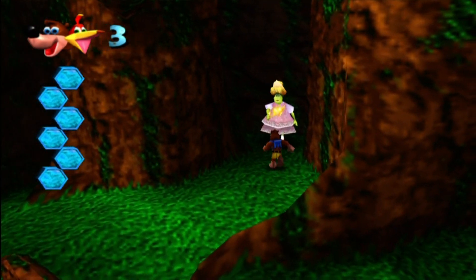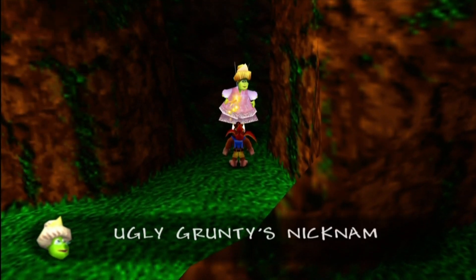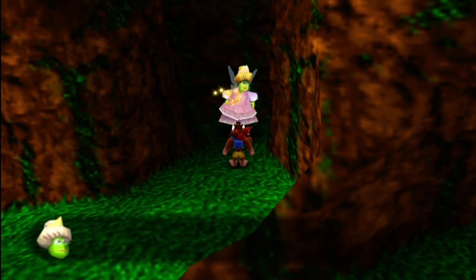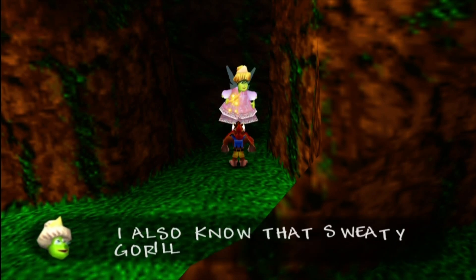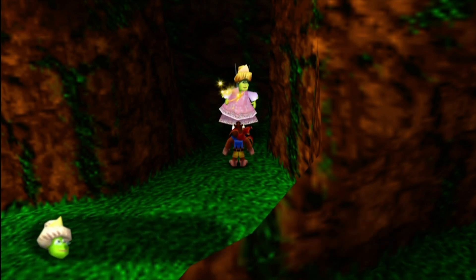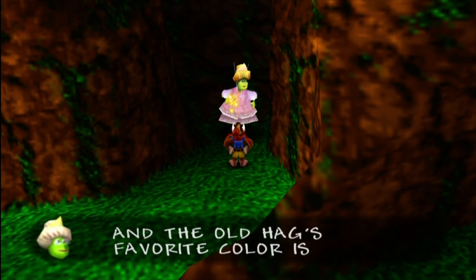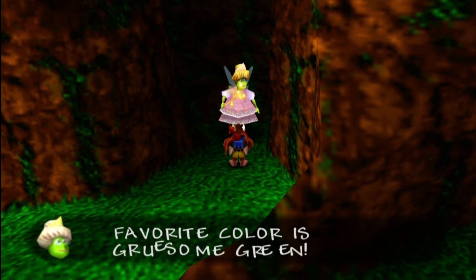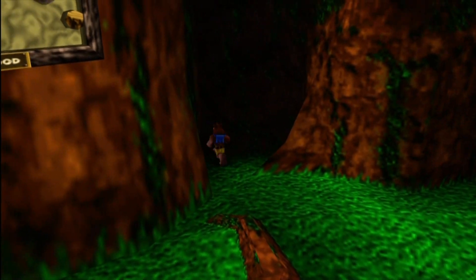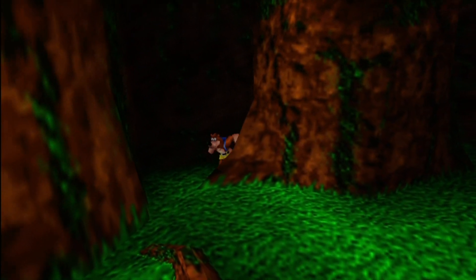There's a grove over here with Brentilda. Ugly Grunty's nickname was Cauldron Butt at school. I also know that Sweaty Gorilla Feet is her favorite smell — and mine too. We have so much in common, and the old hag's favorite color is gruesome green. Yes, the same color ironically as her skin.